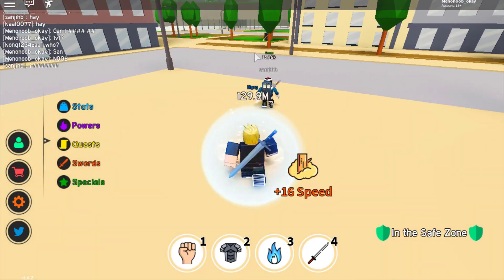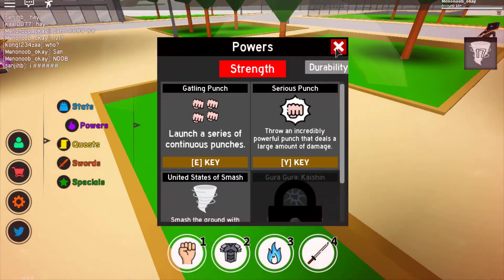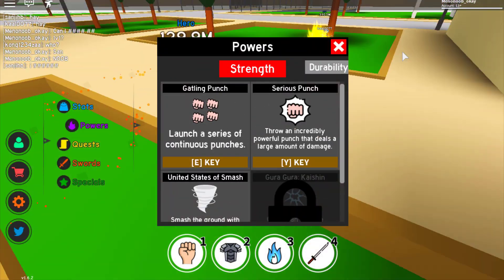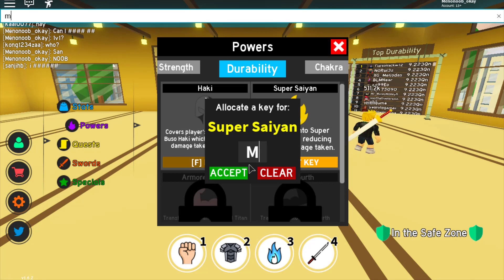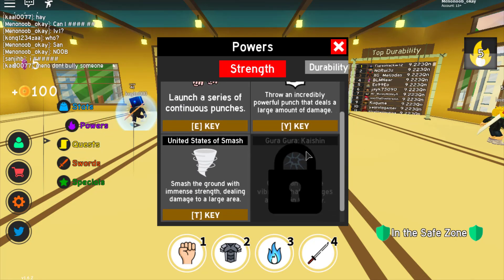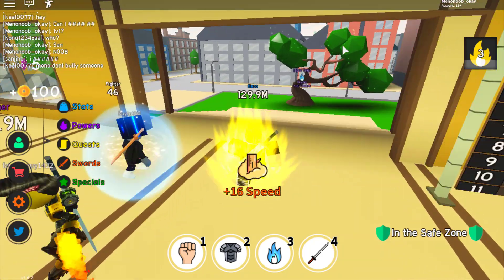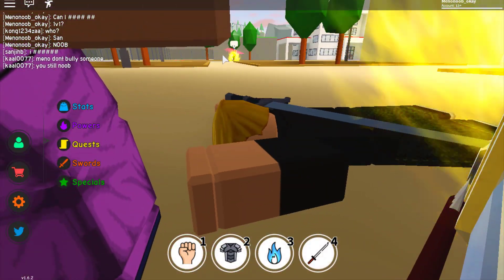We can continuously kill that dude with this power — it's pretty OP. I got killed again, but it's not the same dude, it's a different dude. He has the Super Saiyan equipped, which I should actually have equipped as well so I get 15% less damage. Let's do that. We look pretty cool, not gonna lie.